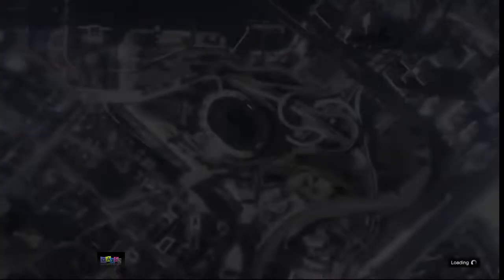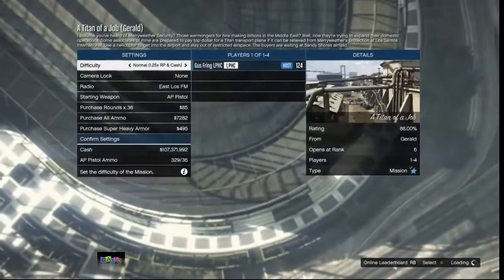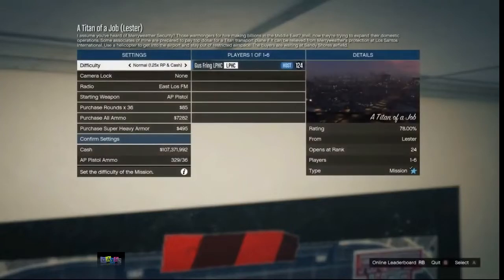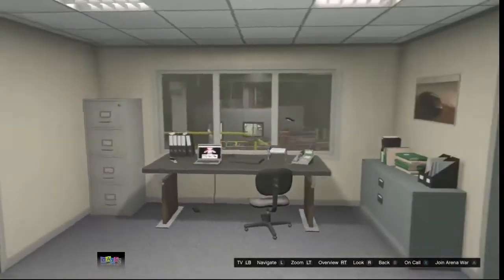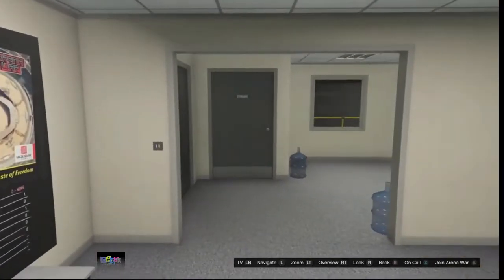Once you're in the mission lobby, when you back out you need to spam right on the d-pad — just don't press it once, spam it — as soon as you quit or leave the mission. If done correctly you will access the carrier wall and it will take you inside a second mission lobby. Just back out at this point and you should be able to walk inside your arena.